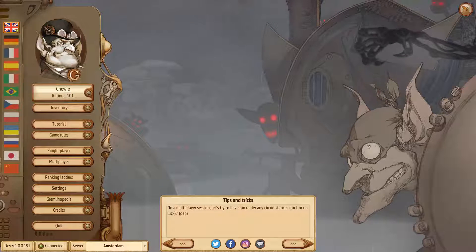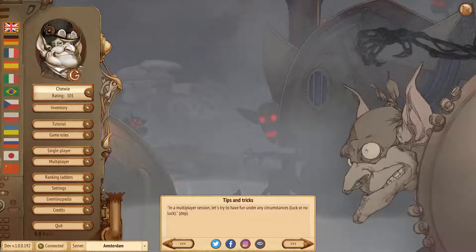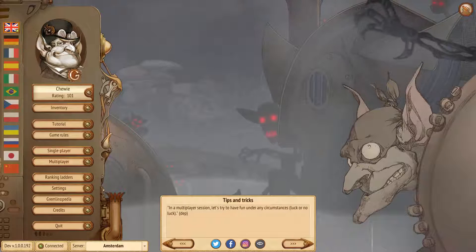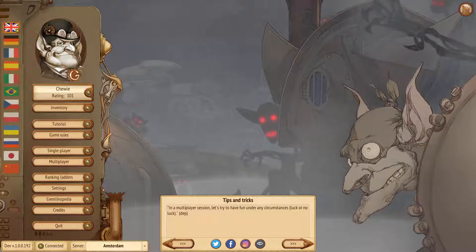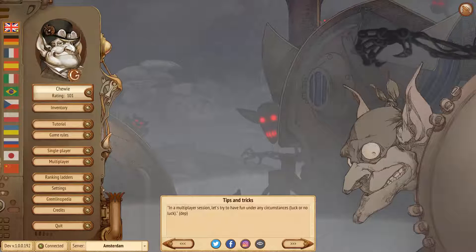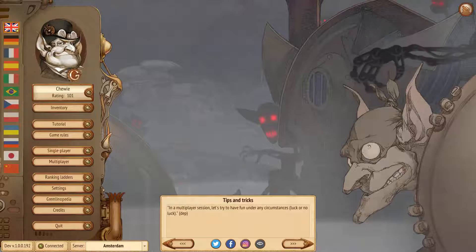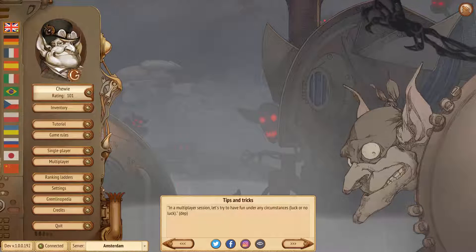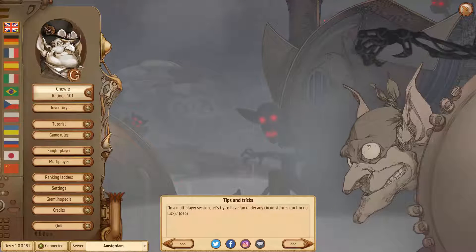Finally, changes to teleportation. Previously you could not teleport to your own spot — the same spot where you're standing. That's no longer the case. You can now teleport to the same spot where you are. So if you're playing a card you just want to offload, maybe to get some money or an extra turn but don't want to jump somewhere else, now you can do it. This is a general change in mechanics applicable to all situations.